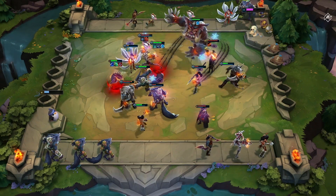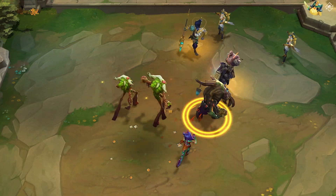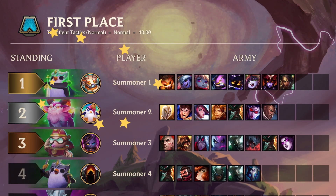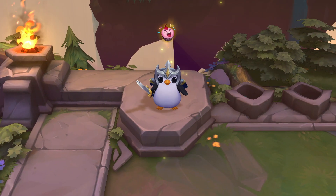Teamfight Tactics is a round-based auto-battler where players draft a unique team of champions to fight for first place. To win, you must be the last person standing, but victory requires a solid strategy.